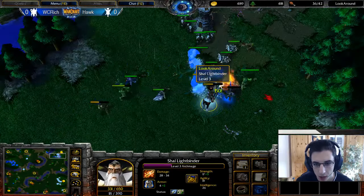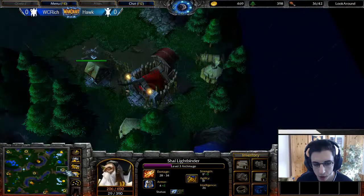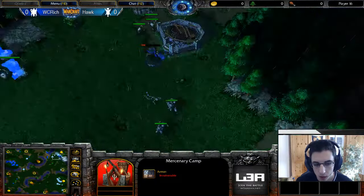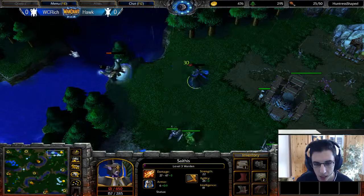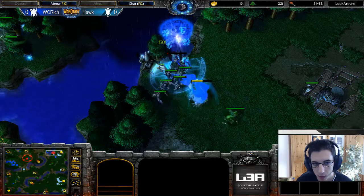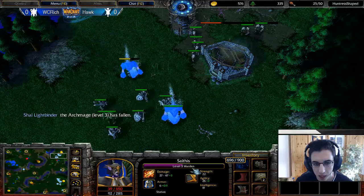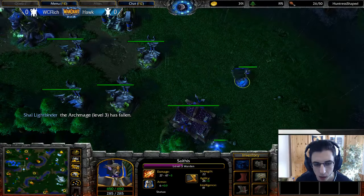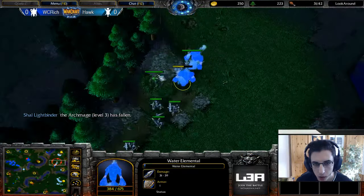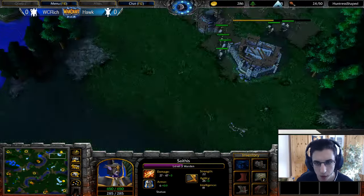It is Shadow Strike — nice deny by Hawk, no experience for the Warden. There's a merc now for denial of a Beridon. Another Shadow Strike on the Archmage — he has to be quite careful. There's no Shadow Priest left to heal him up; Rich already killed that one. There's another Shadow Strike — actually two more Shadow Strikes. The Archmage is going to die — he's dead — and Hawk denies him with the egg from the Turbo Circuit. Not sure if the Warden actually got XP for that deny.